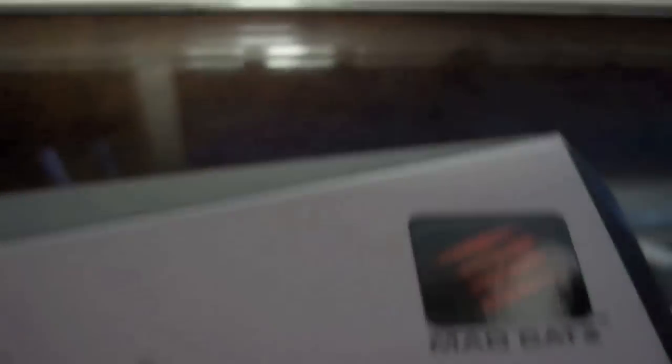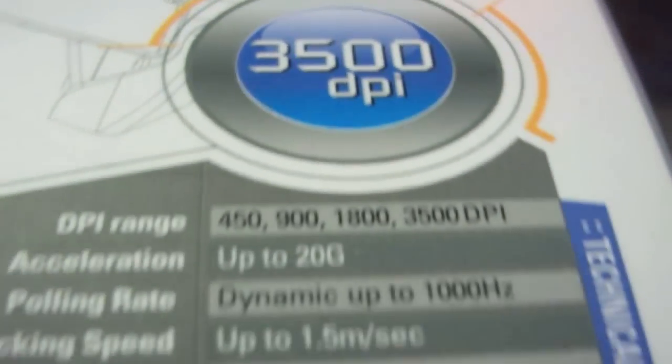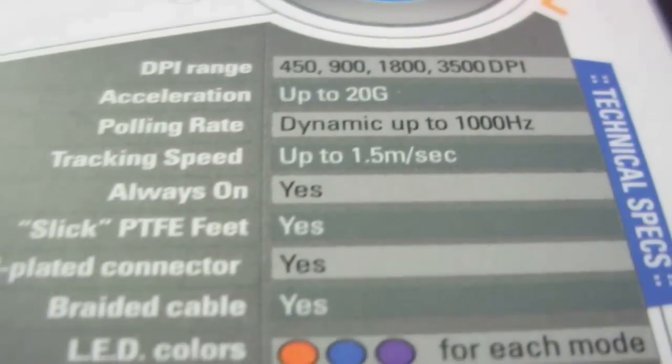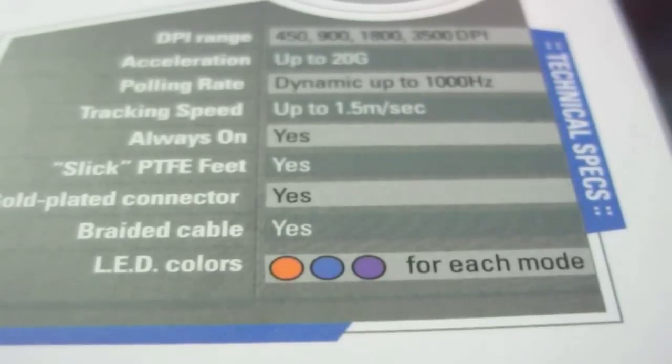Here's the box of the Rat 3. As you can see it's pretty nice and simple — it says a couple things, it says the 3500 DPI, it's got a little graphic on the side, some info on the side which I'll zoom in and show you in just a bit, and it's got this sort of interesting pointy edges to it. For those of you who don't know what DPI is, that is dots per inch, and basically that registers how sensitive the mouse is. 3500 is pretty good for gaming and you really don't need too much more than that for general gaming purposes.